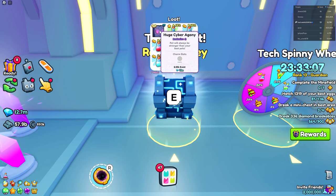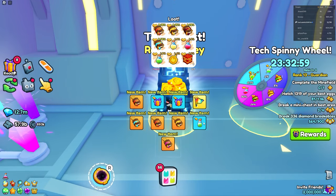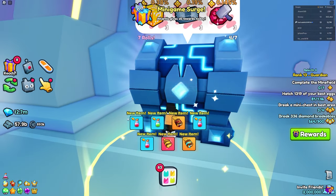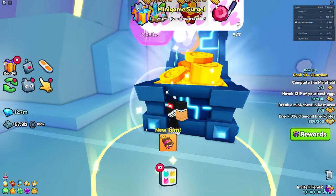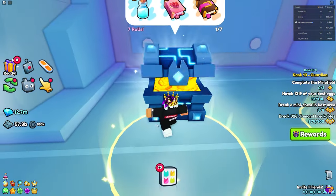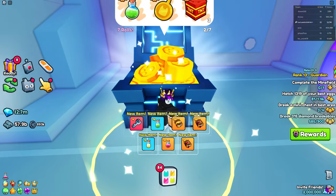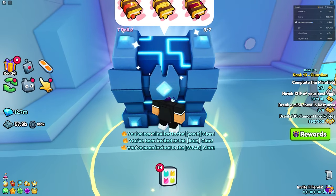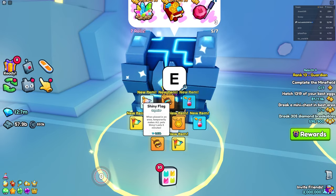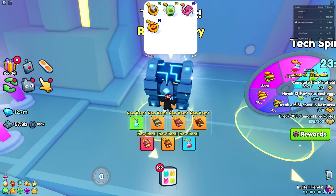The huge pet from the tech chest is worth 41 million gems wrap and 2,550 exist — so if I get lucky I'd be flipping it for a profit. I'm also getting stacked on other stuff. At one point the whole world was vibrating and I thought someone got a huge pet or something. I got really excited, but it was just lag. I did get a re-roll tech key though — like a redo.